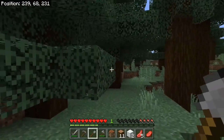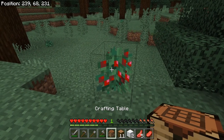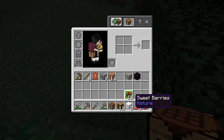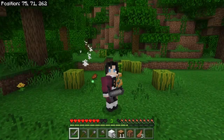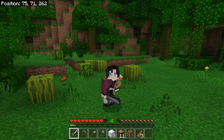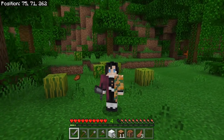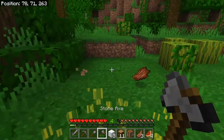I already saw a drowned — a water zombie — while walking around looking for animals. I also found a berry bush, and these are very good early on. Just right click and you'll get sweet berries out of them, and you can eventually plant these so you can have more berries to eat later. I said I wanted to live in the jungle because early game they have a bunch of watermelons.